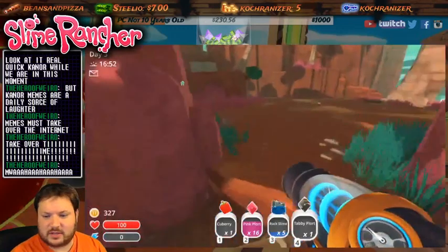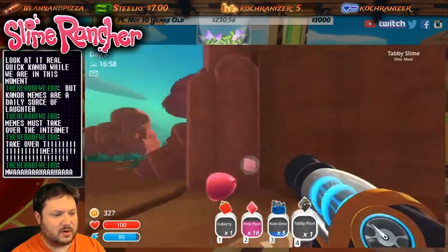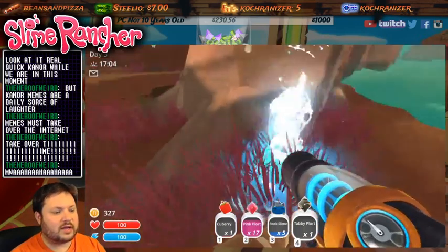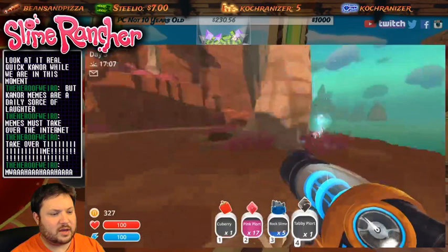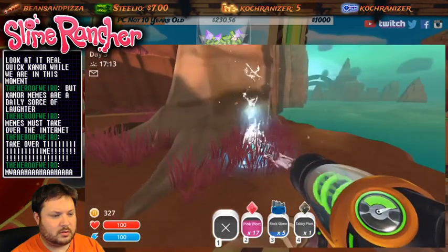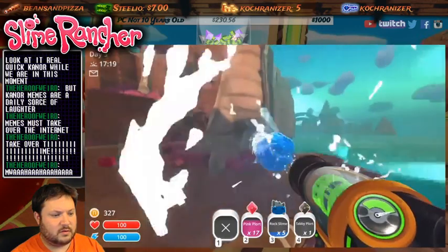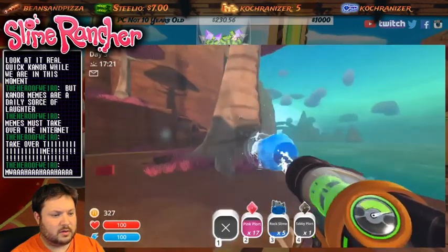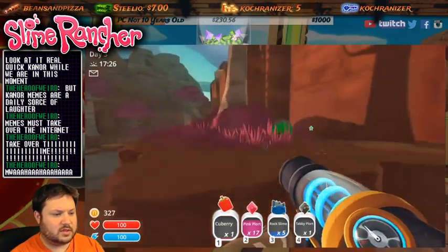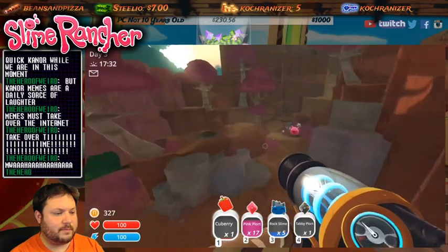Time-wise I'm paying attention - almost an hour, holy cow. The pink guys eat just about anything - they eat the other ones. I still don't know what the water does. Wait, can I take the tar thing and put it in there? So if I do this enough I can bring water with me and kind of hose down other slimes or whatnot. It's locked - I want to unlock these things, I want some treasure!